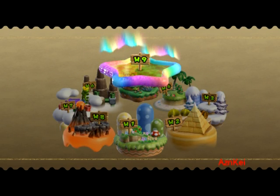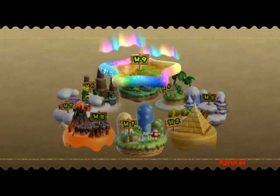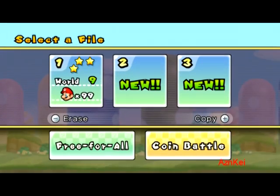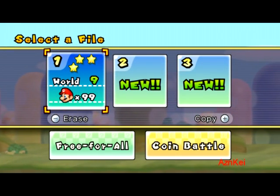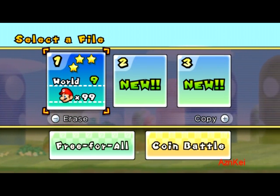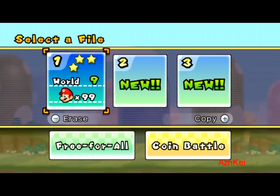Since I already beat the game for the first time — the storyline, that is — I already unlocked the night world, which is the Star World as you can see here. Once you capture all the stars and star coins across all eight worlds and unlock the Star World, it will display three stars and all that.